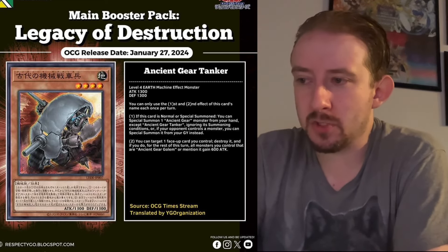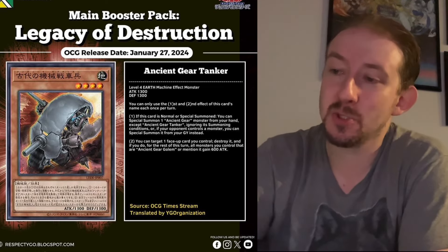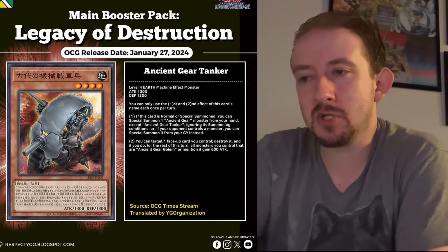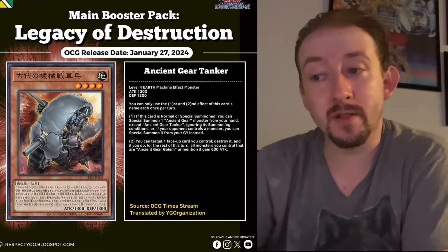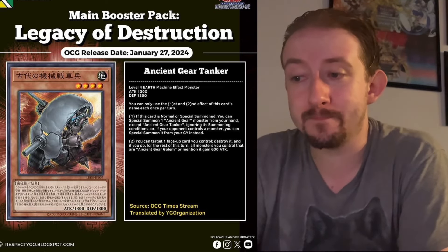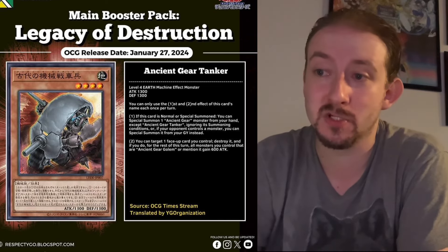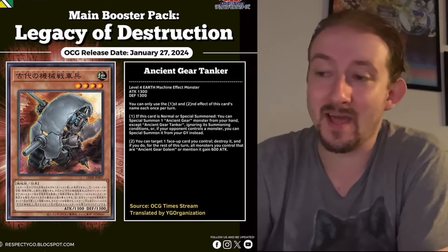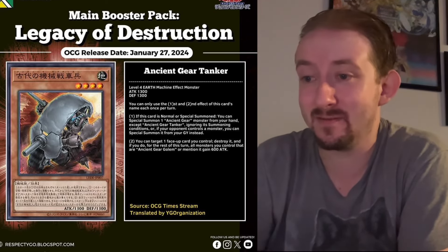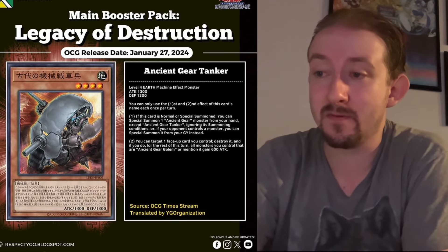You can target one face-up card you control, destroy it, and if you do, for the rest of this turn all monsters you control that Ancient Gear Golem mentions gain 600 ATK. This should have just been an Ancient Gear boost for all monsters at end of turn instead of just Golem, but it's still pretty cool that you can special summon one for free out of your hand — especially since it ignores summoning conditions. And the fact that it's Level 4 is awesome.